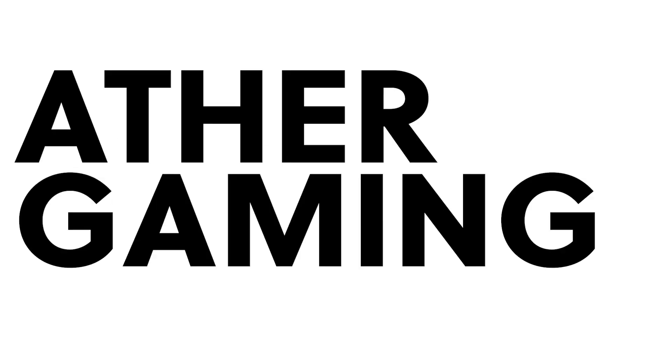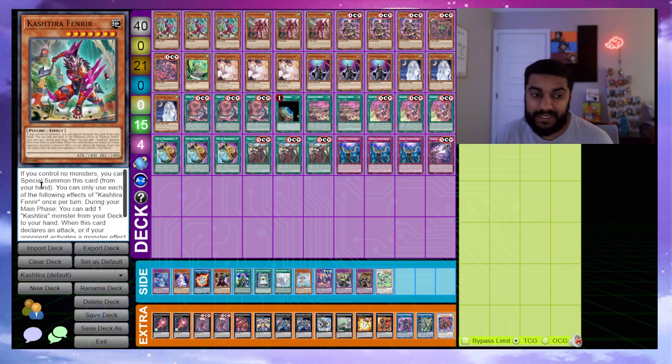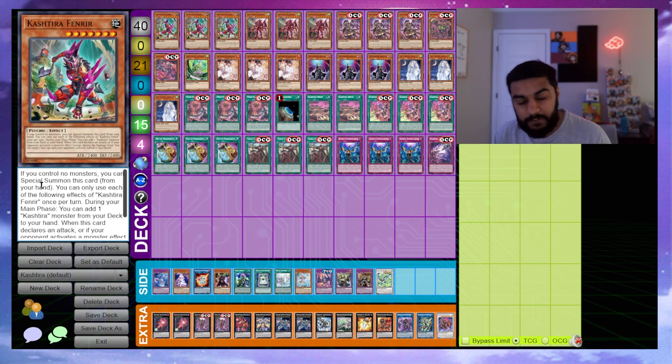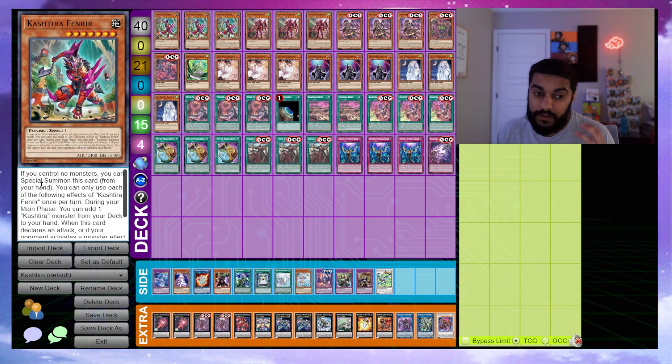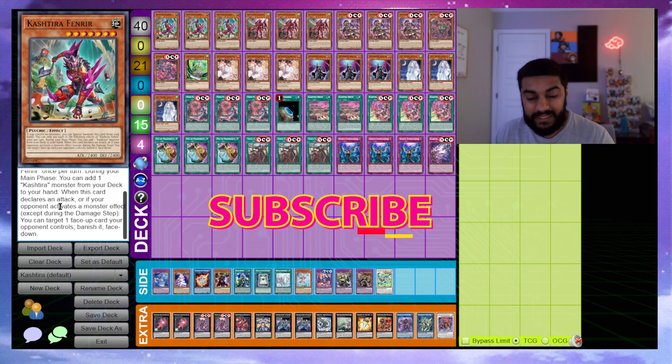Starting off with the deck profile, we play triple Cashier Fenrir. Fenrir is very powerful — if you control no monsters you can special summon this card, and this is not a once per turn or hard once per turn. So if you special summon Cashier Fenrir and attack into Heavenly Spheres and they bounce Fenrir, you can main phase two re-special summon him. During your main phase you can add one Cashier monster from your deck to your hand — that's the main effect.